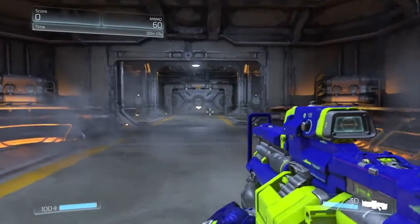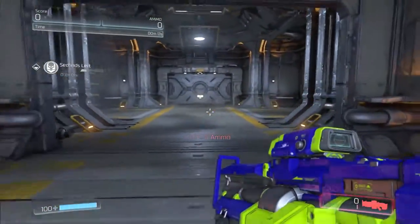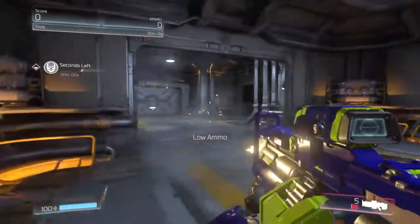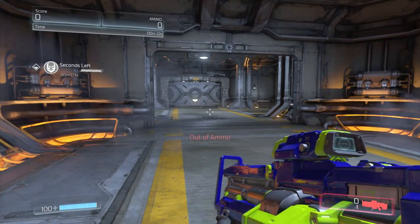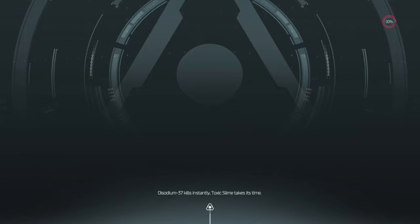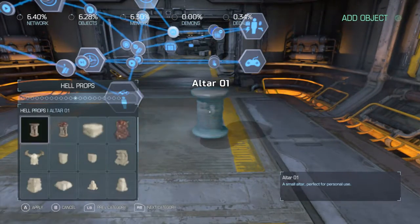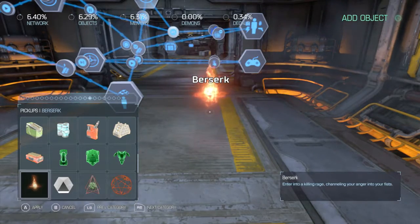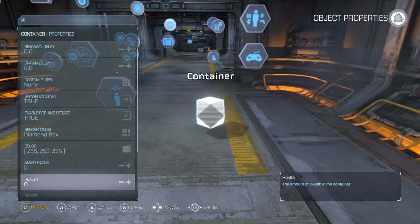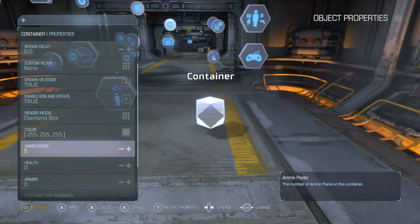I've got 60 rounds up there — so now it won't reload when the gun is empty unless there's reserve ammo. So now you can have an ammo reserve and your own magazines. If you want to pick up ammo along the way, there are a couple of ways to do that, but I'd recommend using ammo packs because they're a lot easier to set up. You can go down to ammo packs and set up how many — I'll say about five.